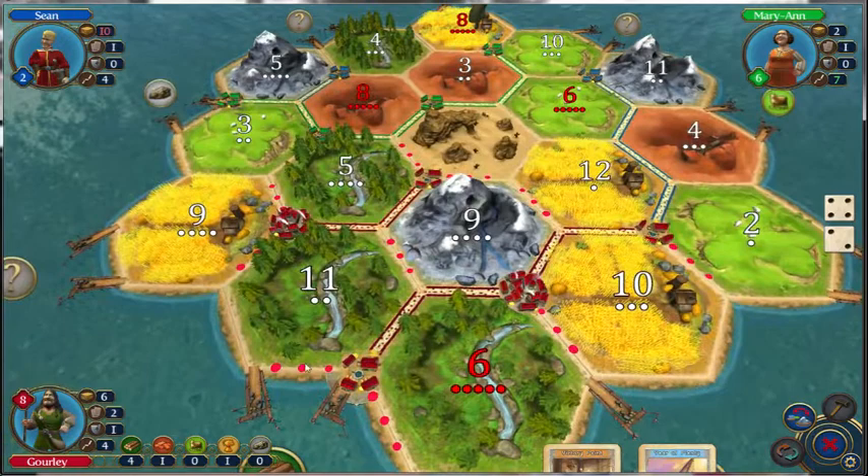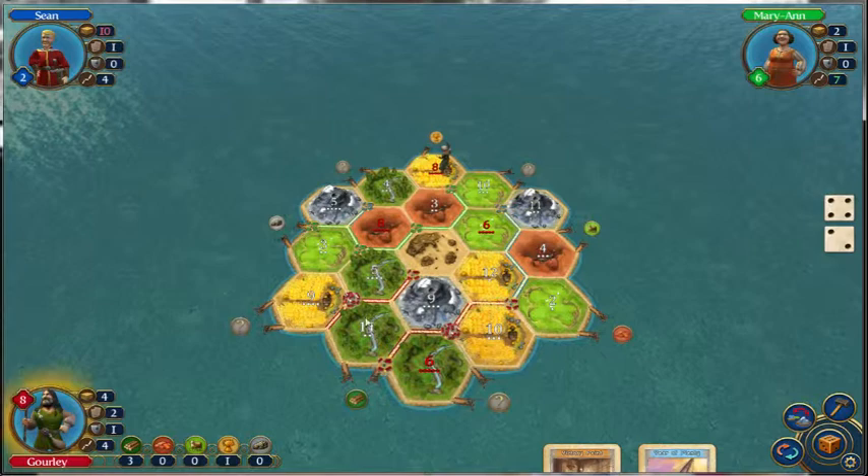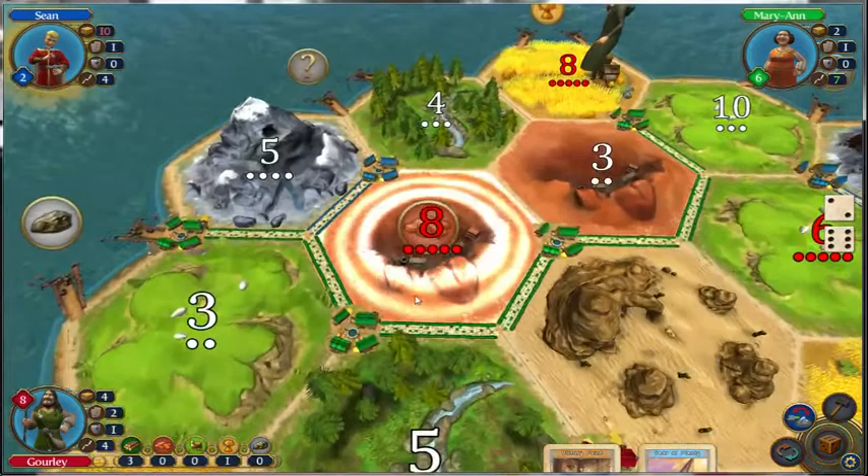Let's go ahead and build our road. I like to build out a little bit like this, and then anything I'm going to have to connect in the future be kind of close. Because I was able to block people off, I really don't have worries about connecting this up. I rarely go for Longest Road unless it just kind of fits together like this, because if you try and bank on something like that, it just always seems like you get kicked in the teeth.